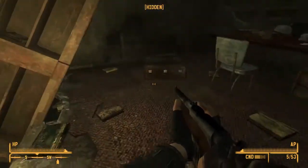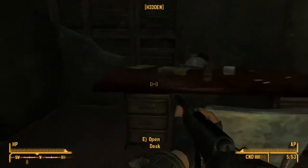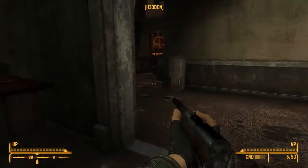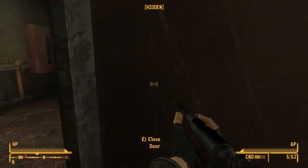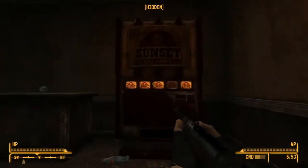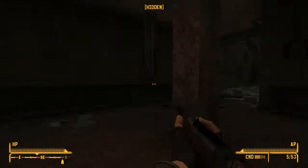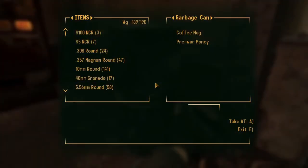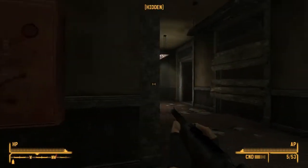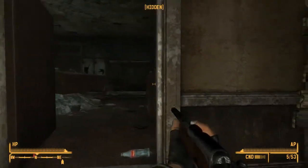Let's go back to sneak mode because I know there's more people up here somewhere. There's a guy very close — that guy must be right over there. Sunset Sarsaparilla — that's like Nuka-Cola, but unique to New Vegas. They didn't have that in Fallout 3, it's something that's only here in New Vegas.